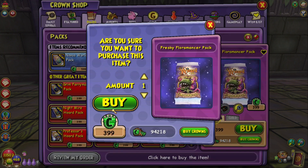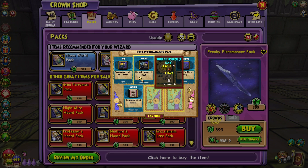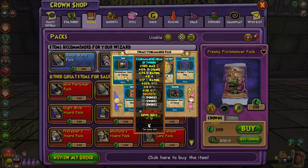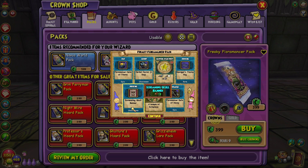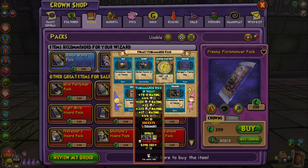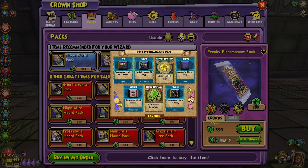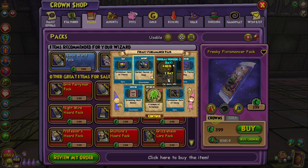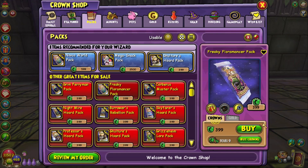We got another hat — storm hat, Dworkin's rug. There's another skull and the death wand. Is there a set for every school? That's interesting. Let's continue.